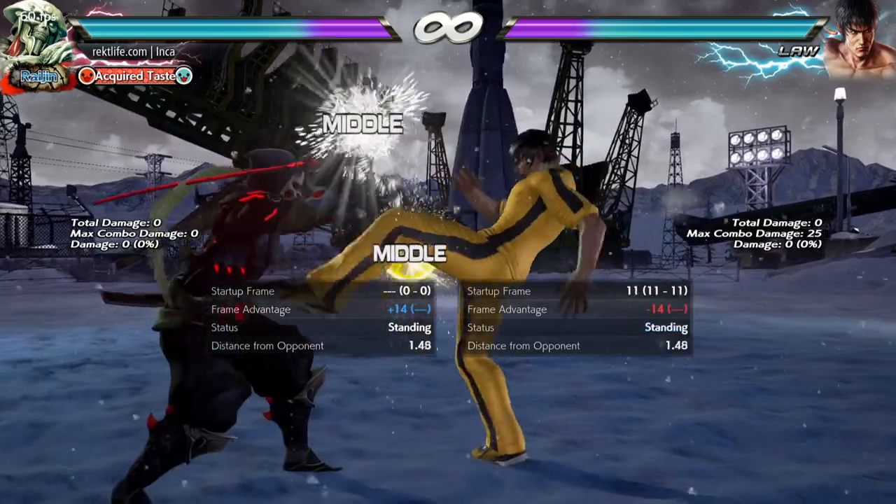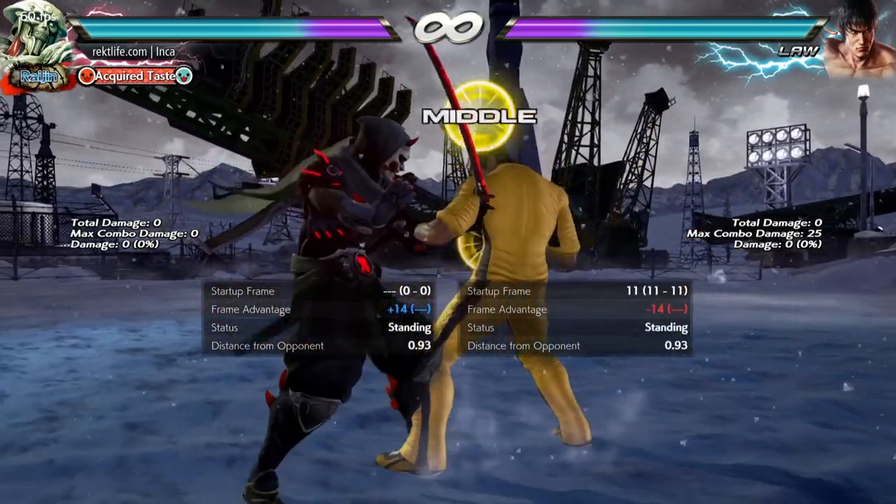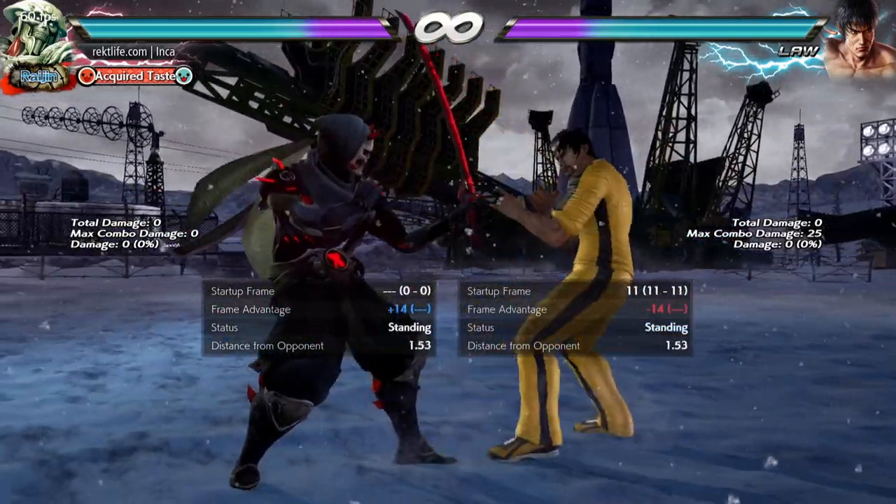The launch punish is strictly a Yoshimitsu thing, so I'm sorry if you use anybody else, but I'm pretty sure you can option select the second hit with a fast 13 to 14 frame move that high crushes.